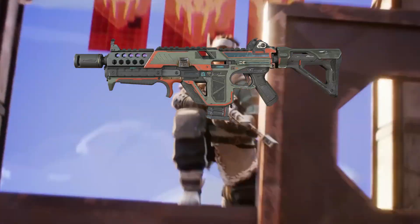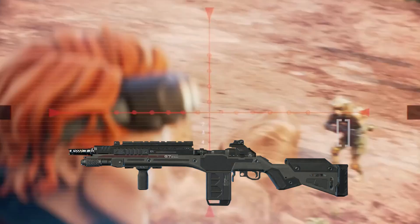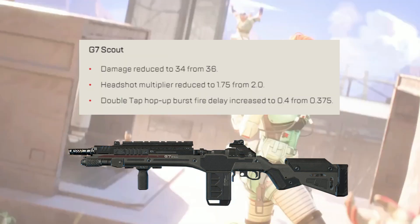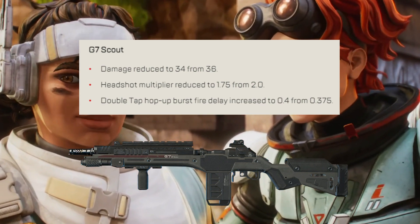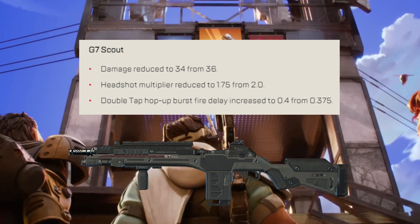Volt SMG has been removed from the care package so it needs a nerf — damage has been reduced to 15 from 17. G7 Scout is also removed from the care package, so again it gets a nerf: damage reduced to 34 from 36, headshot multiplier reduced to 1.75 from 2.0, and Double Tap hop-up burst fire delay increased to 0.4 from 0.375.